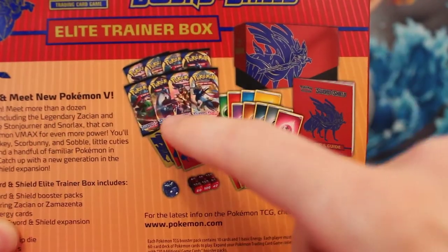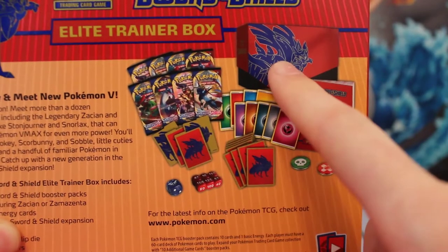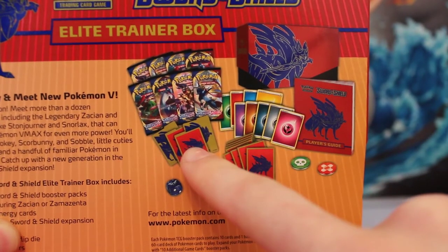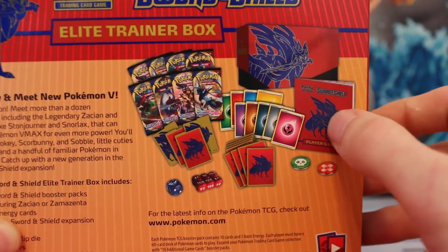So you can see it comes with 8 booster packs, the box it comes in, lots of energy cards, some dividers to divide up your Pokémon cards, some dice, some sleeves, and this little brochure.